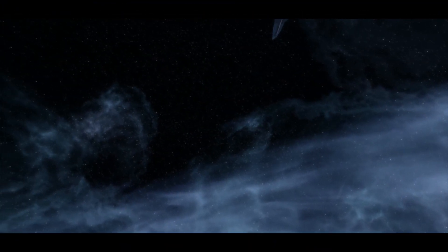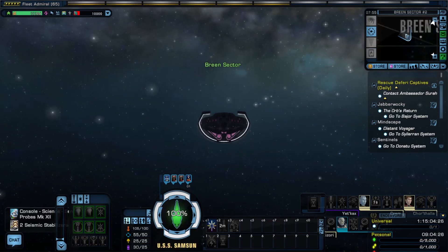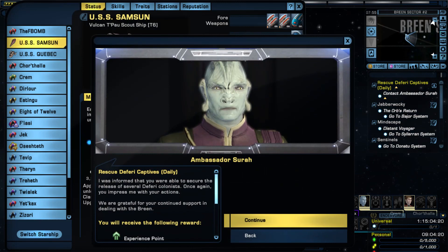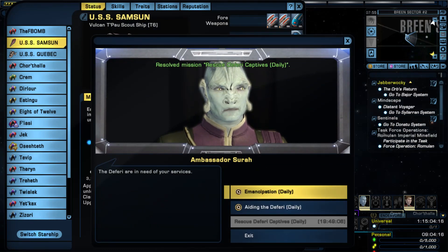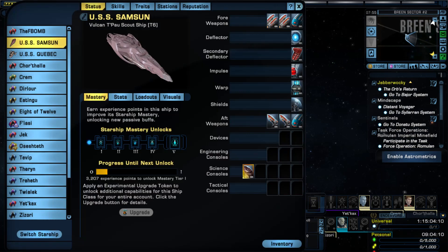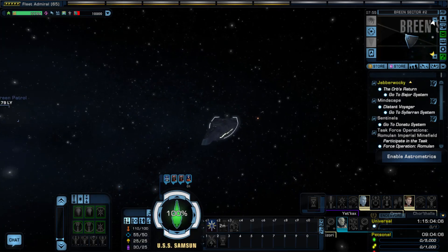So hey, that was cool. That's all we got here for the — we got a reward. Well, that's what we got here with the Vulcan T'Pau Scout Ship. I have a lot of ships that I still haven't gone through, so I hope you guys enjoyed this. We have more. I'm the F-Bomb here, Nick Broink. Come back, be a friend. We love friends.